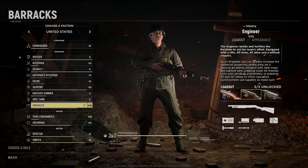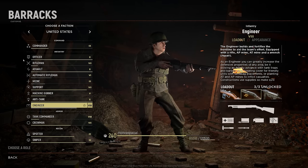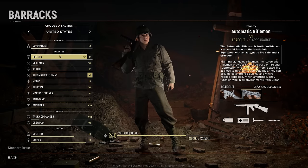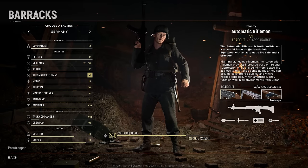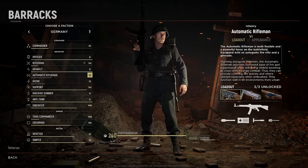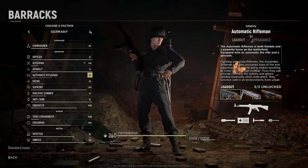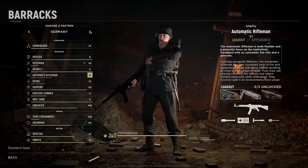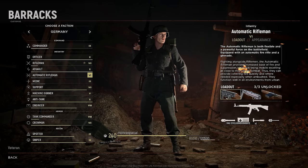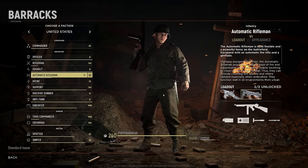Automatic Rifleman is not one of the best loadouts in the game. A lot of people go to it because of the name and the weapons available. For the United States you have the BAR, which sounds very good, and a Thompson with some smoke grenades. For the German army you have the STG-44, the MP40, or the FG-42 — except the FG-42 is a bad choice because the sights are just trash. There's nothing the FG-42 does better than the STG-44, so there's no reason to pick it. The problem Automatic Rifleman has is that you don't have any smoke grenades and you just don't have a lot of utility in general — maybe two grenades.